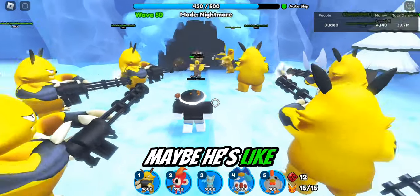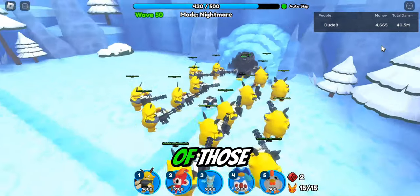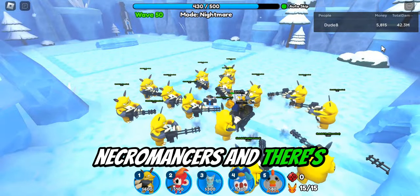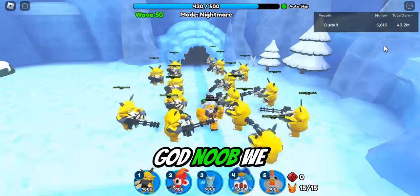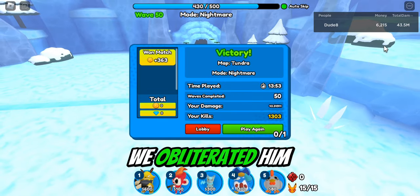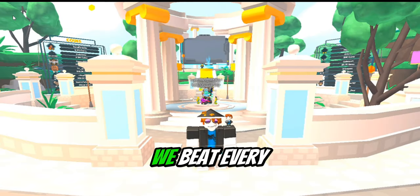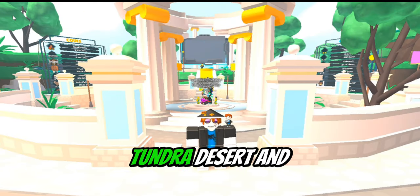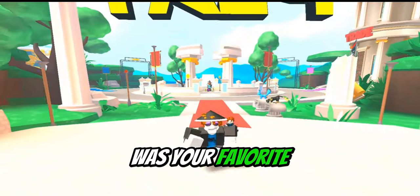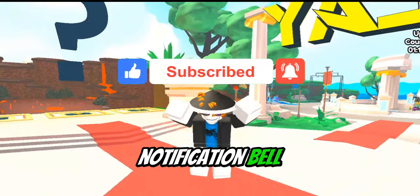Maybe he's really really strong, but we killed one at the start so we might be okay — unless there's like seven of them. Oh no, there are so many Necromancers and there's a God Noob! We have to fight the God Noob — he's really strong. Oh my god, we obliterated him! Our damage is crazy — 43 million damage! We've now beaten every single map: tundra, desert, and the forest map. Comment down below which map was your favorite, and if you want to see more content, like, subscribe, and hit the notification bell!